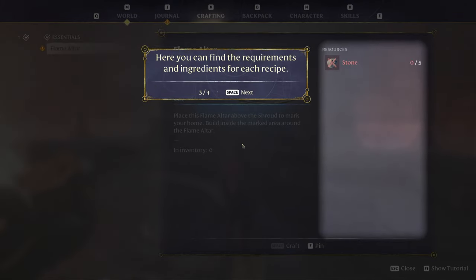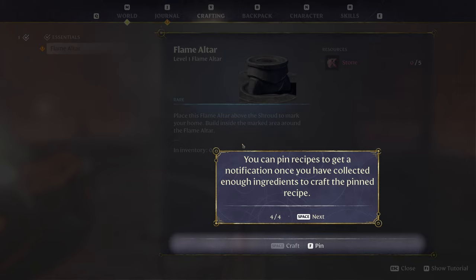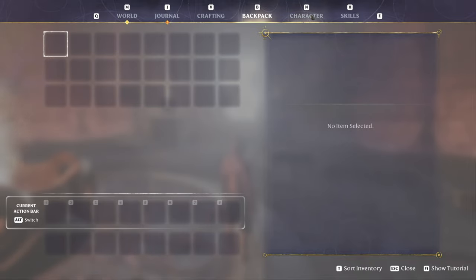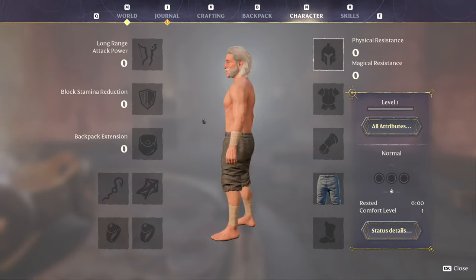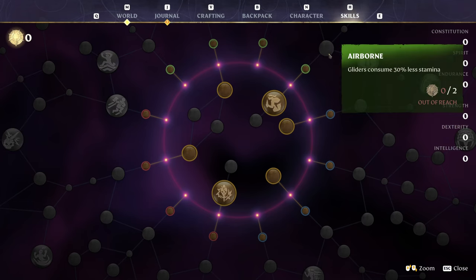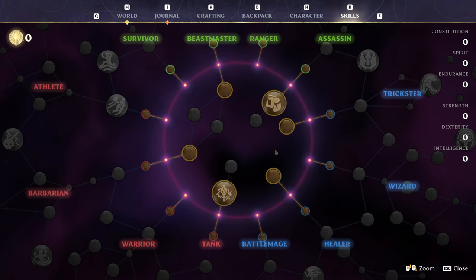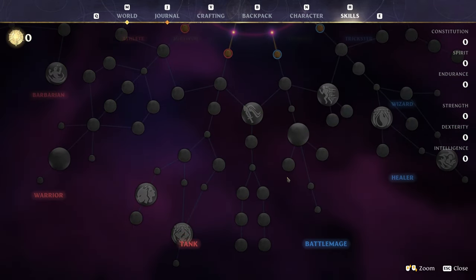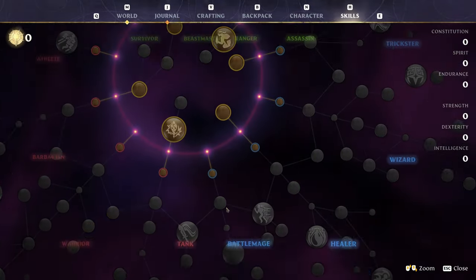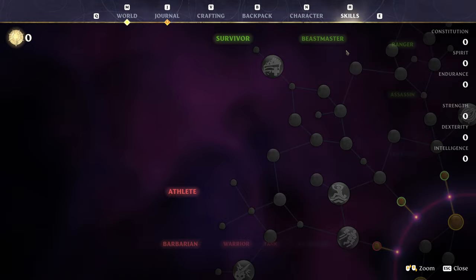We got the world map — planes for the first base, looking pretty big. Crafting — all discovered recipes for this crafting station are saved here. You can quickly navigate different categories by selecting these icons. Here you can find the requirements and ingredients for each recipe. And you can pin recipes to get a notification once you have collected enough ingredients to craft the pinned recipe. Any recipes is always cool. We got our backpack, character.